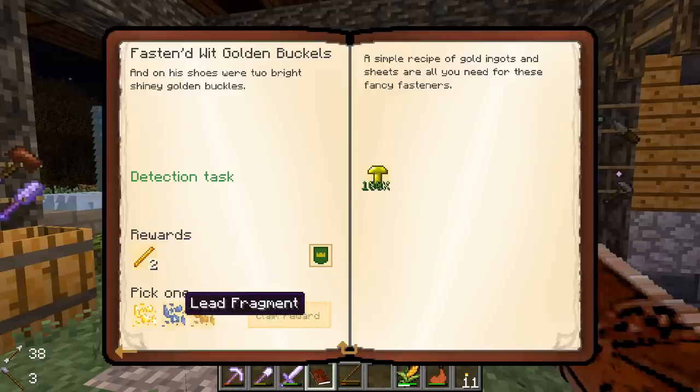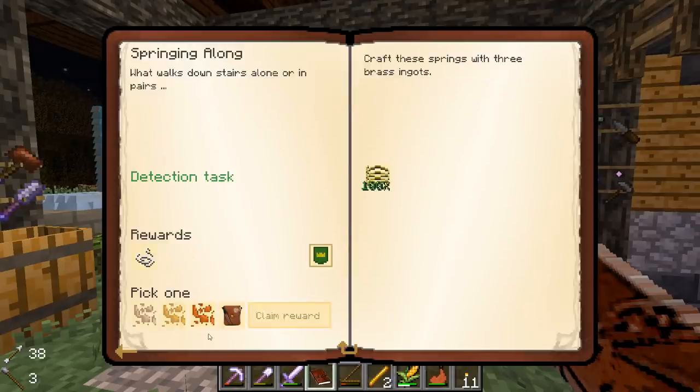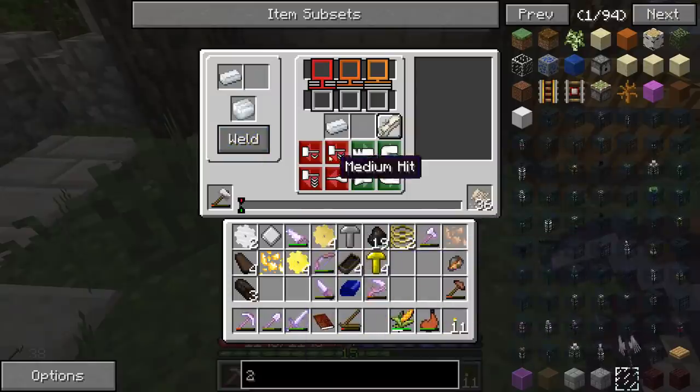All right we got our rivets here. It's gonna give us a blaze rod - we will take the gold. Oh and now new stuff is unlocking - I think we'll take the bag on this one. Bags are more fun.